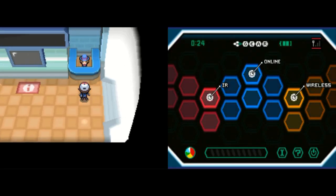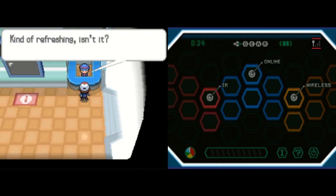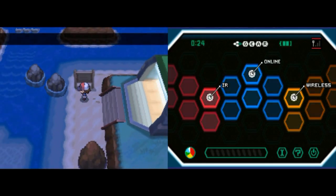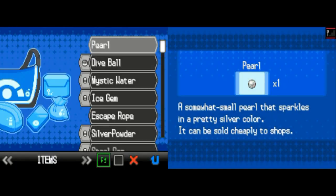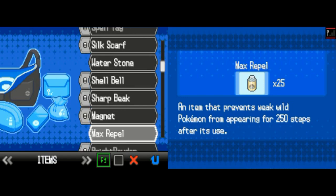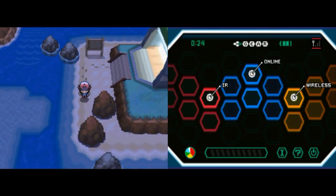I picked up a Pearl in the corner — I'm just going to sell that. The electric bulletin board has gone pitch black — interesting. It says 'Wasting time is worse than wasting money.' Now we've made it to Route 17, and there's just water and little islands everywhere with rapids, which makes it kind of difficult to surf around. I'm going to use a Max Repel so we don't get attacked by wild Water-type Pokemon.